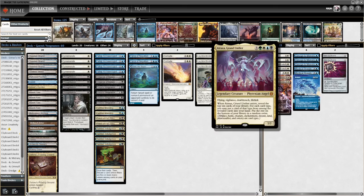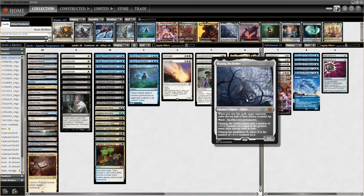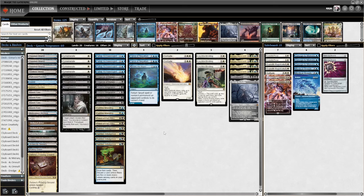Essentially I try to use Goryo's Vengeance to put a big hasty threat into play as early as turn two, more likely turn three. Atraxa obviously draws you loads of cards, Grizzle Brand and Ulamog is a new one. Get to put one of those into play, attack with it, and with either Grizzle Brand or Atraxa you get to look for Ephemerate, which lets you keep the creature around.